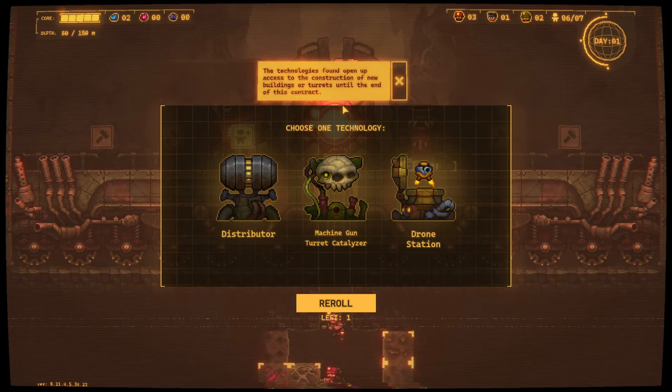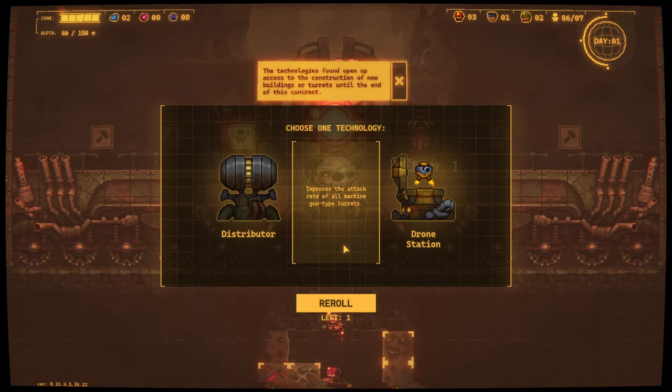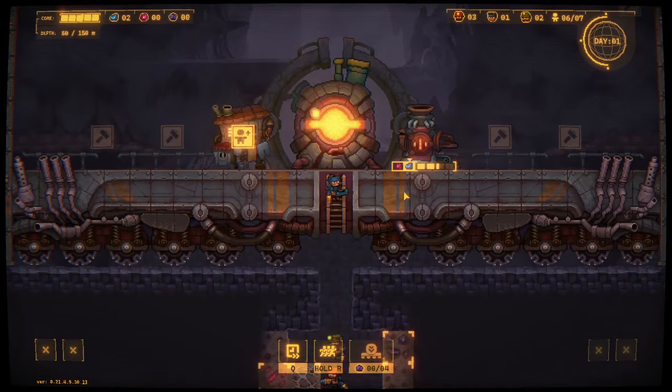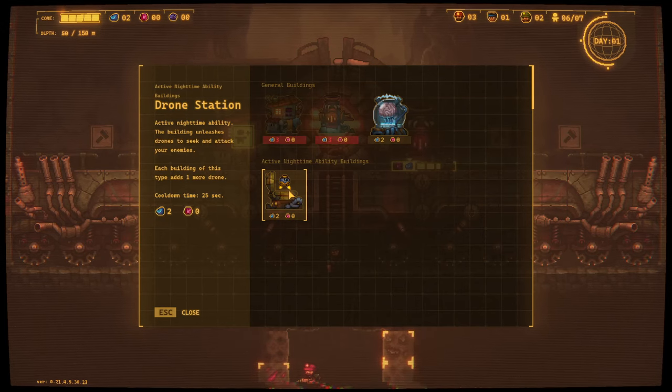The technology is found. Open up access to the construction of new buildings or turrets until the end of this contract. Distributor - allows you to make one turret temporarily shoot faster. Improves the attack rate of all machine gun type turrets. This building unleashes drones. I'll check that out - can I build that here? I can, it costs two.